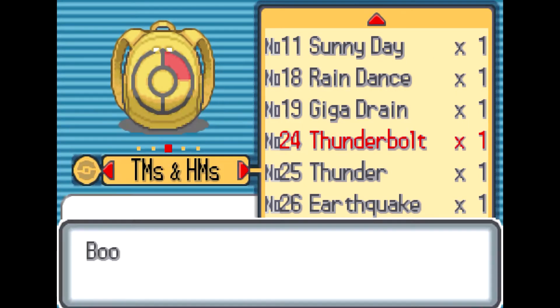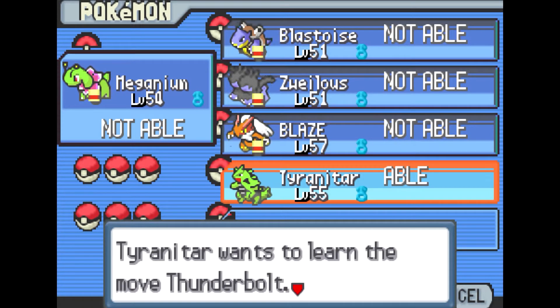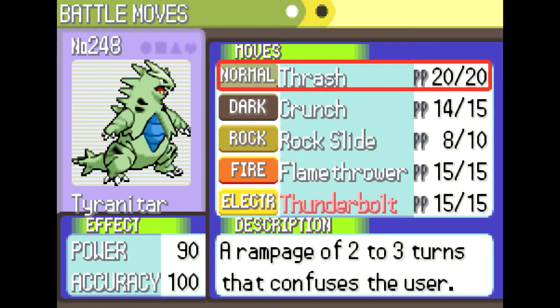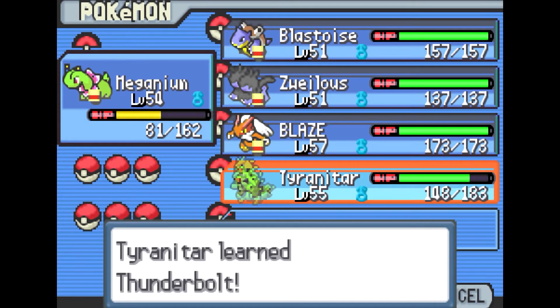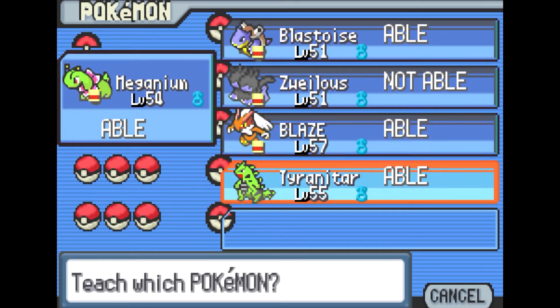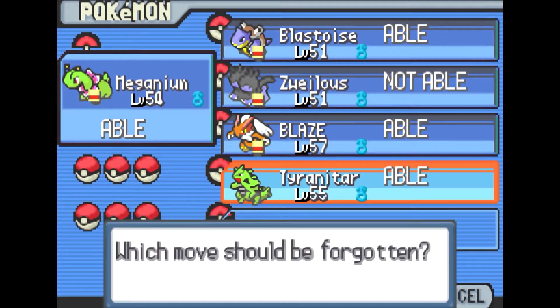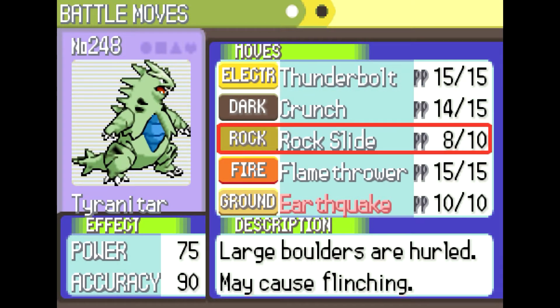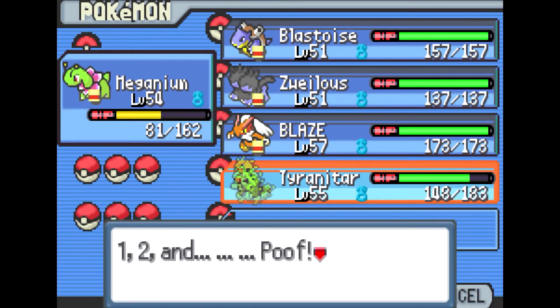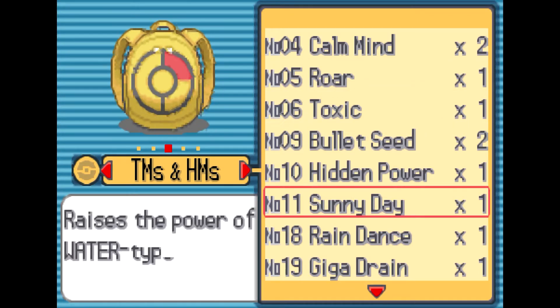You can also teach Thunderbolt to Tyranitar — I've seen it use that move in the anime, and it does learn it. Since I don't have a dedicated Electric Pokemon, I might as well teach it to Tyranitar. I want to keep Thrash, though I really dislike that move. I could also teach Earthquake, which is overpowered — and look, all my Pokemon can learn Earthquake! Tyranitar is going to learn Earthquake. I'm getting rid of Rock Slide since I now have Thunderbolt and Earthquake.